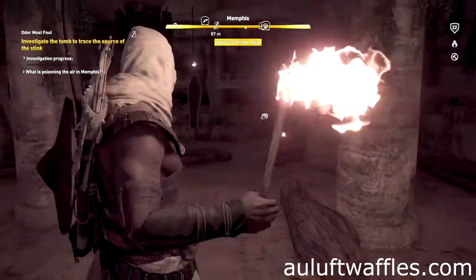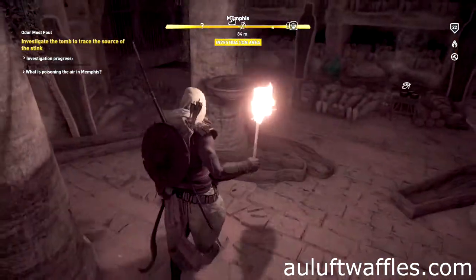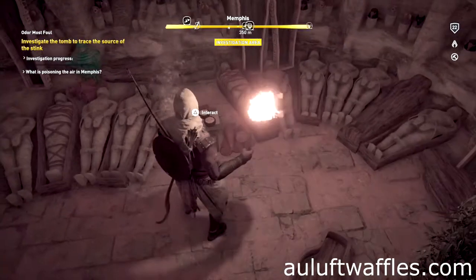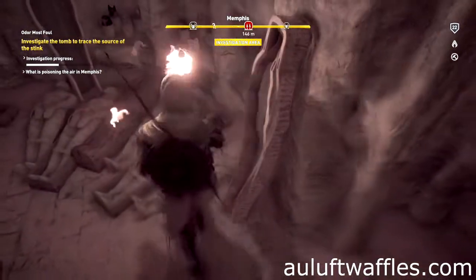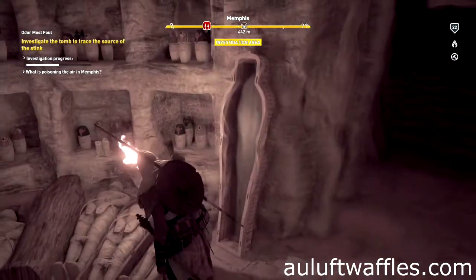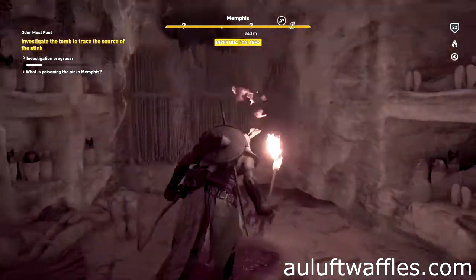To investigate the tomb to trace the source of the stink and odor most foul in Assassin's Creed Origins, interact with the jars on the ground, interact with the mummies on the ground near the entrance, and interact with the blood on the ground.